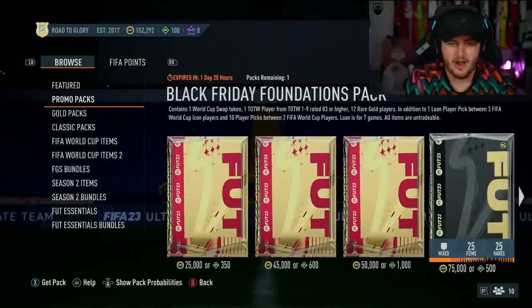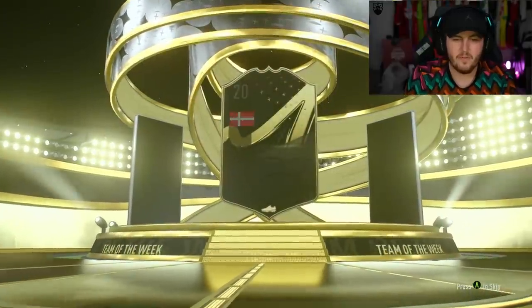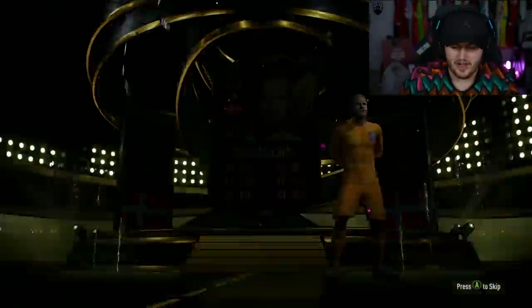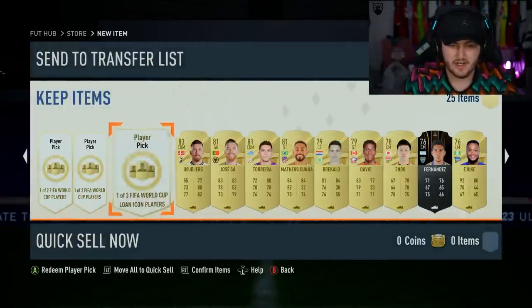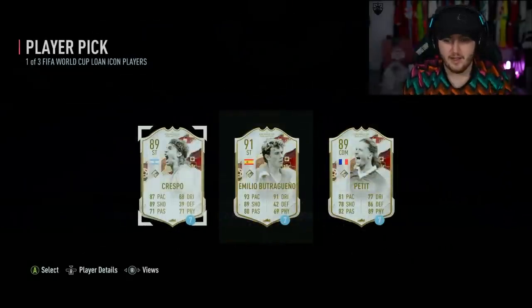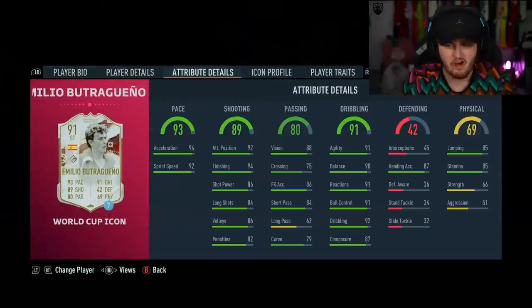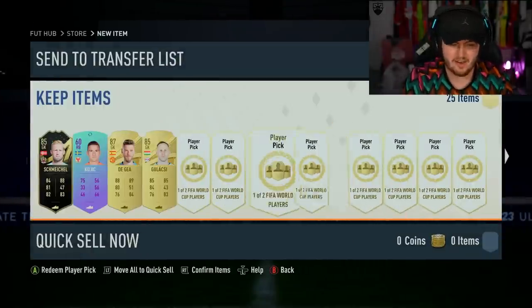Let's go ahead and do our Black Friday Foundation pack, because we got ourselves a World Cup swaps token from this. We got ourselves an inform Danish goalkeeper - 85 Schmickle. Let's get some 88s in there. 87 De Gea, 85 Galashie, and our lone icon is going to be Butra. Not bad actually - we got ourselves a lone Butra. He's got four-star skill upgrade, this card is ridiculous now. We'll take that, that's solid.